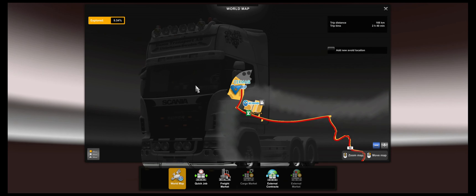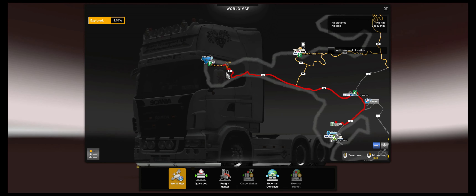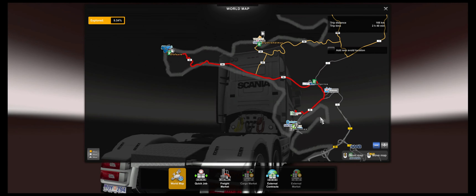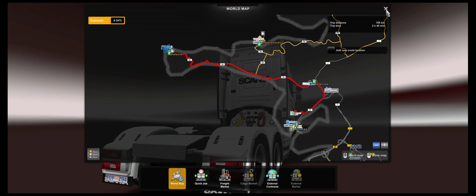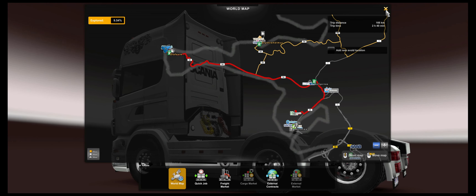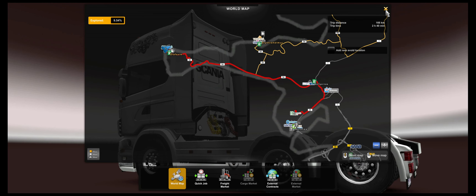This is vlog number 79, I think it is — I have lost count actually. As you see, we are here in Eimskip in Olavsvik, where we unloaded in the last vlog. We will go via Borgarnäs down to Akranes, so it's 166 kilometers — not a very long journey, but perfect in my opinion.